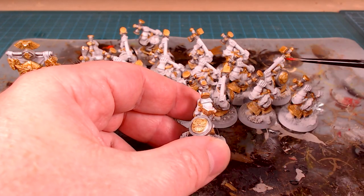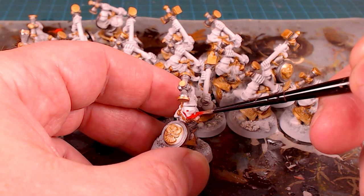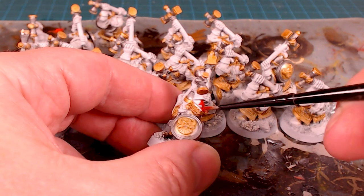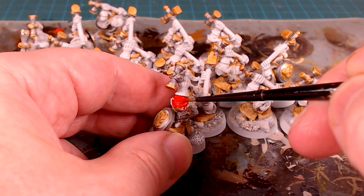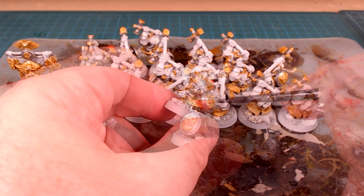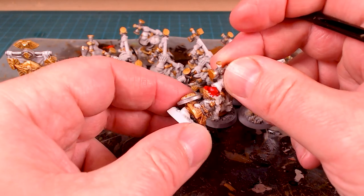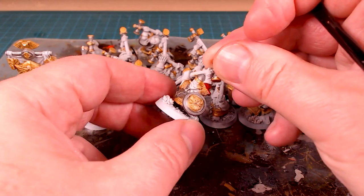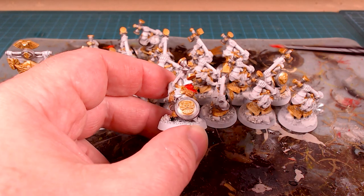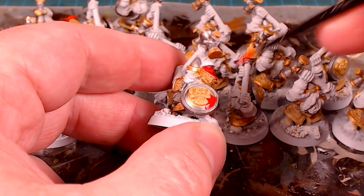For these guys I want to use Mephiston Red. I'm going to do the shields just like I've done with the other ones so they match up. Because we'll be seeing these guys from above, I also want to do the cloth inside of their sleeves — inside the mail — in red as well. That'll give a little bit more of a distinct look from above since all the guys have their hammers up in the air, and it'll be a lot more characterful to show off the fact that they're the elite guard.